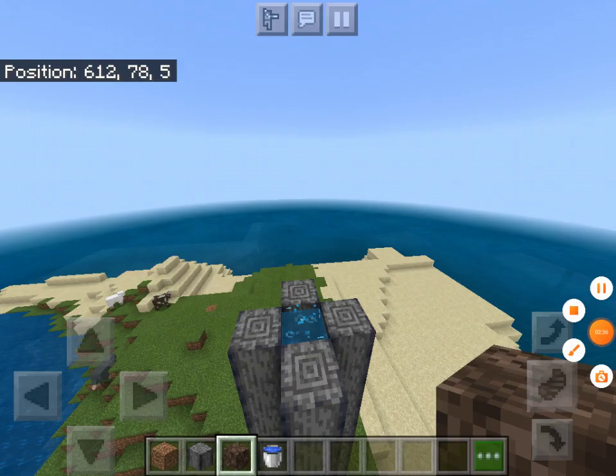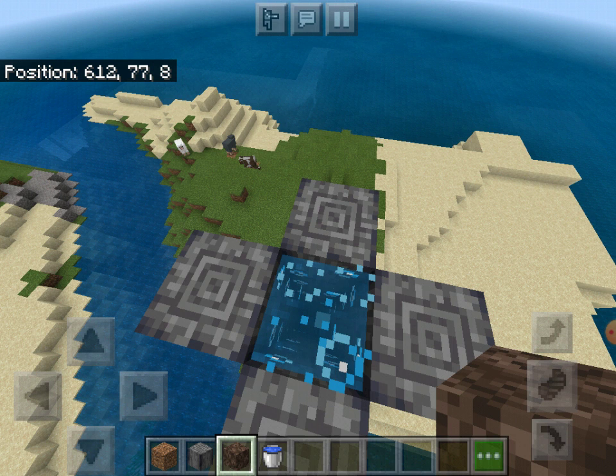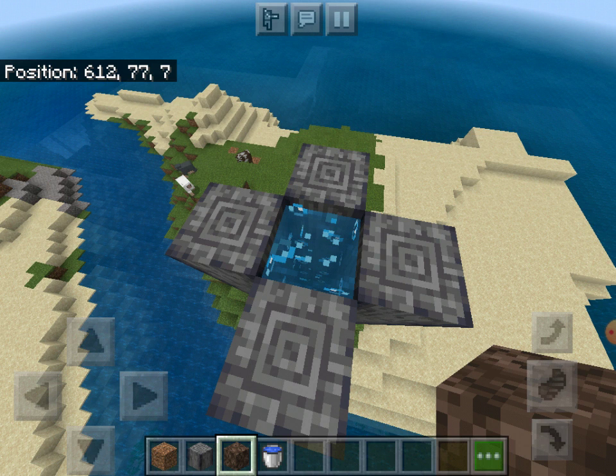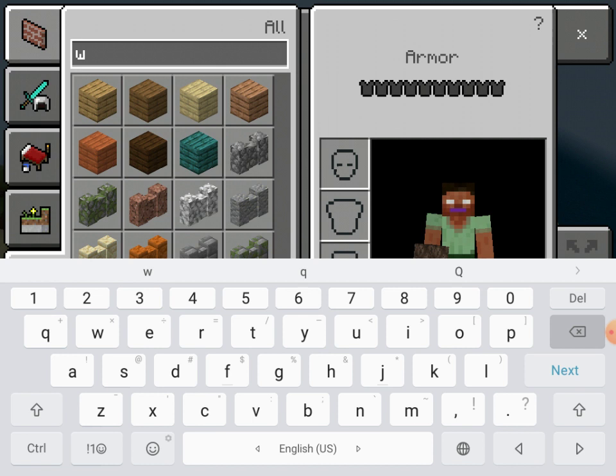It seems to be working. You will spawn all the way down there, and if I am correct, you will float all the way up. Next, what you would want to do — they'll probably pop up on some sort of platform.